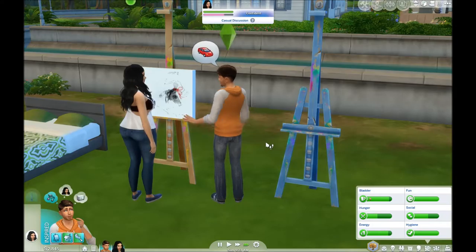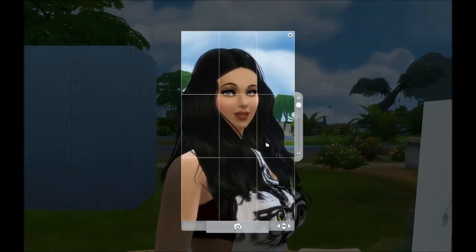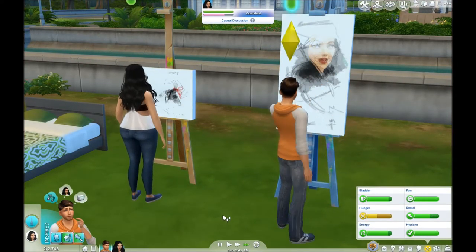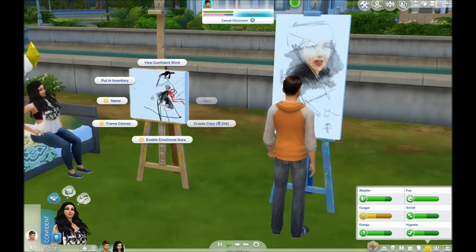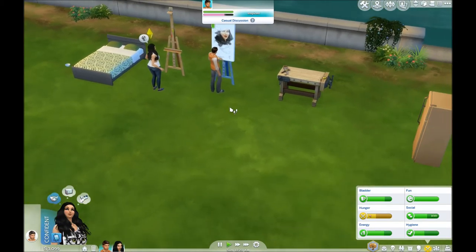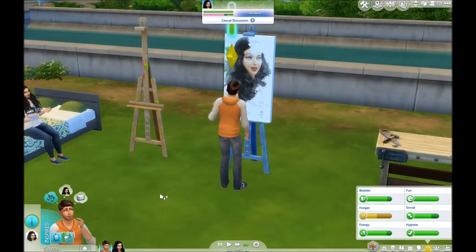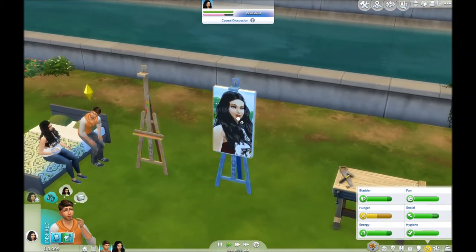Paint from reference. Let's see here — there she is. Let's get her right here, very nice. He's painting Felicia. Sell to collector. He's gonna finish painting this — nice picture, look at that picture of Felicia. He's gonna put it in inventory.